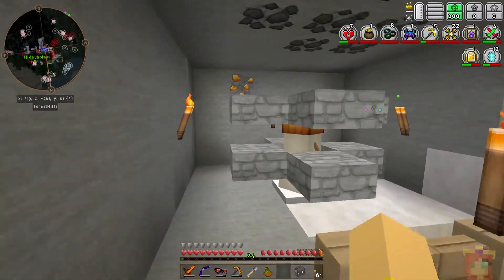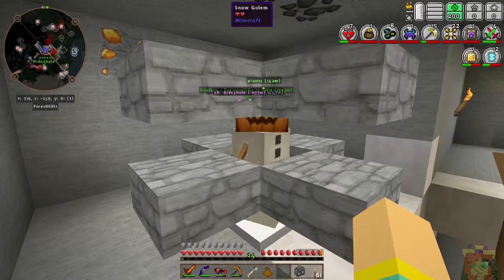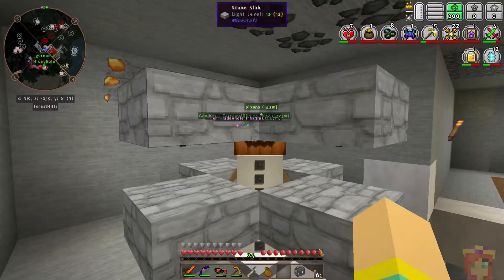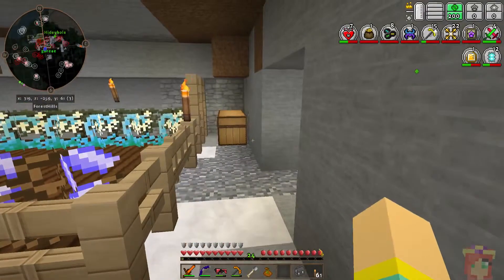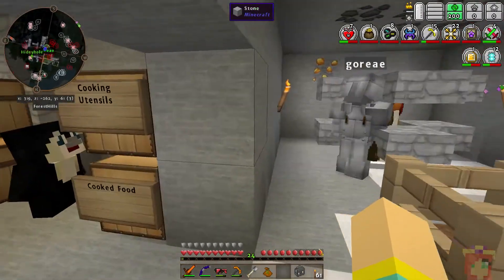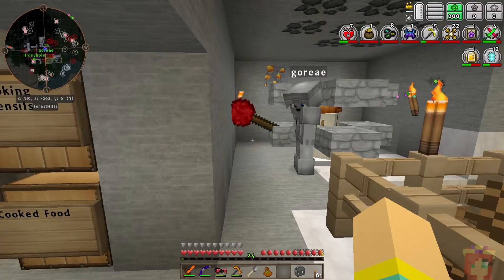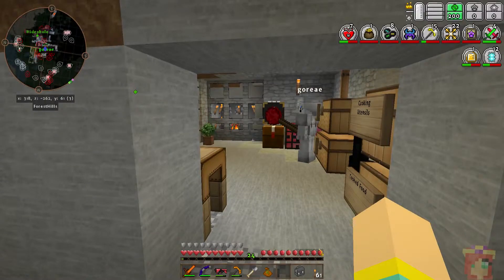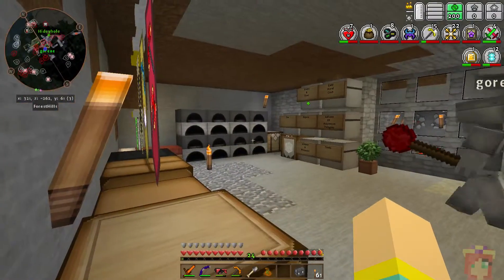We've got a new arrival here — a snow golem. We weren't sure if he'd survive here, but he does, and we can get snow from him, so excellent smoothies for all. I see you have a fire staff now, Gordon.